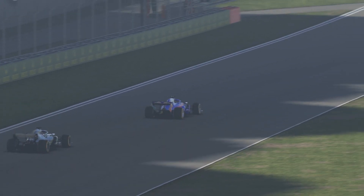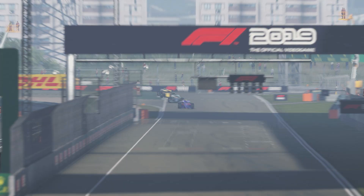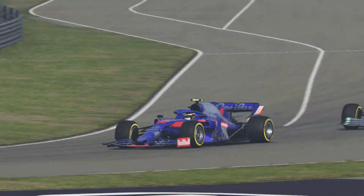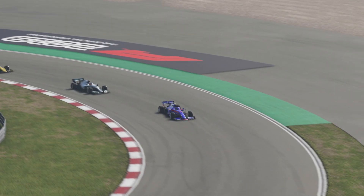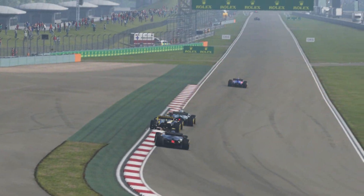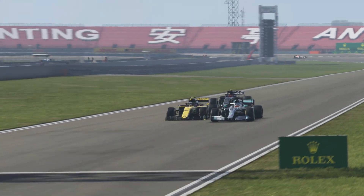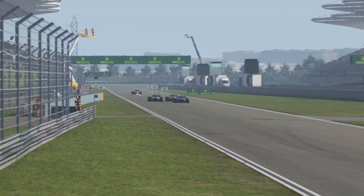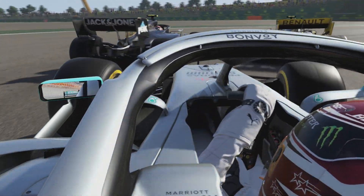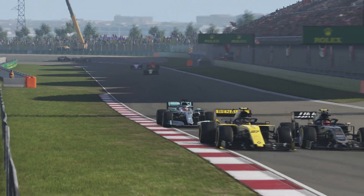Hulkenberg is closing right in on Hamilton — he's right up behind him. On the next lap Hamilton still has a serious issue: Nico Hulkenberg with DRS and Kevin Magnussen in the Haas are both passing him. Hamilton just cannot defend. It's amazing. Just as all this is happening behind me, I come into the pits for my one and only pit stop — I believe I'm the only car running this strategy of starting on mediums and going to softs.